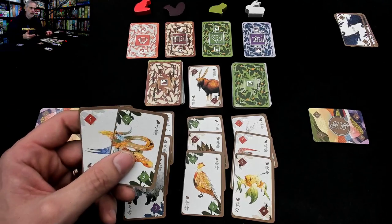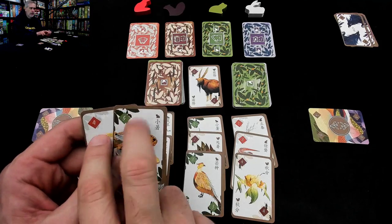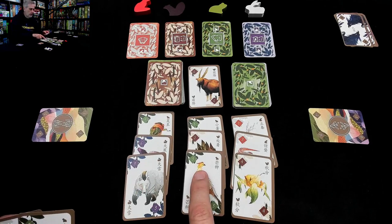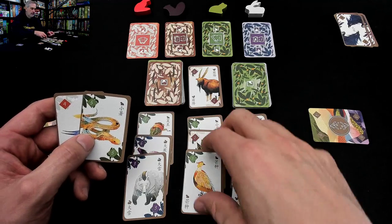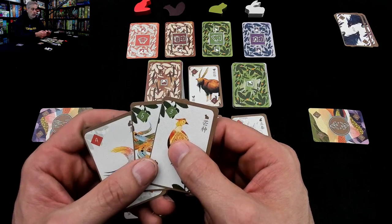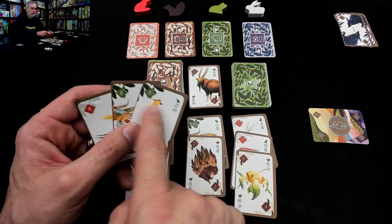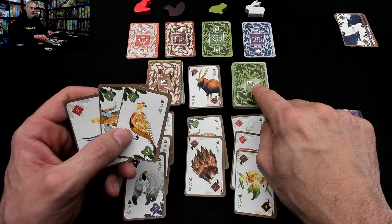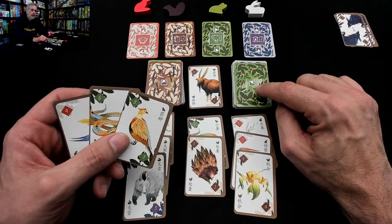I want to make straights, and right now since I've already got a spring and an autumn card, I want to get more of those. Looking at the face-up cards, there's a winter, an autumn, and a summer card. My first of two actions: I'm going to take one face-up card — I'll take this autumn three. Now I've got an autumn three and an autumn five. If I get an autumn one, two, four, and six, I'll be very happy.